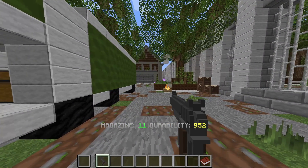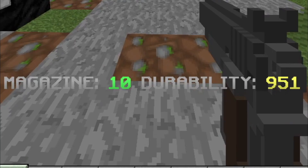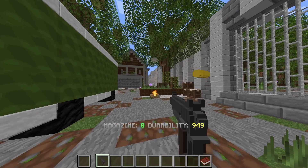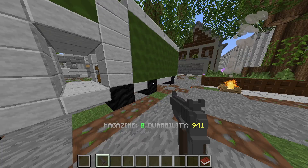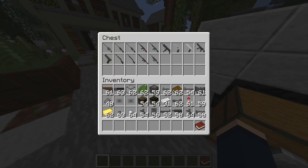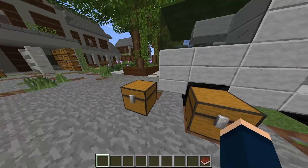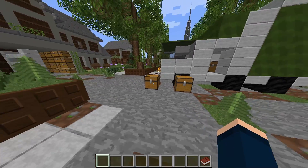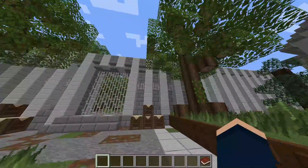On top of that, if you pay attention to the bottom, it also shows you how many bullets you have in the magazine and the durability. This pistol will break eventually. Also, you may be wondering why I have all this junk — that leads into the second coolest part about this data pack: you don't have to be in creative mode in order to do this.